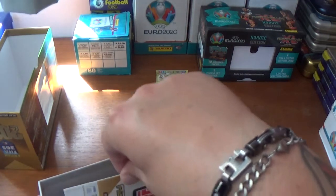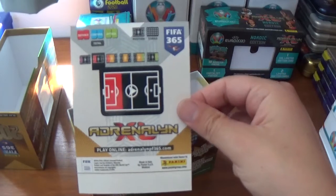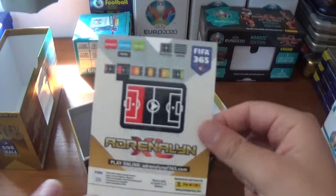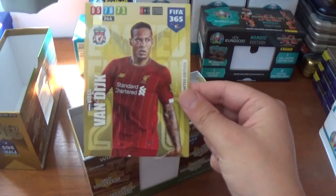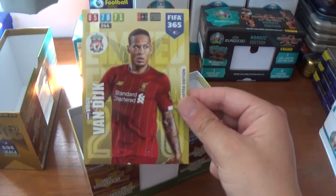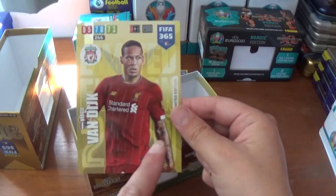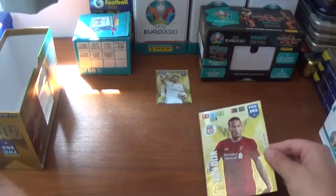Let's take out the XXL limited edition first of all. There's the back of the card — same as the standard size cards, obviously a lot bigger, it being an XXL. No codes at the bottom on these XXL limited editions. And it is the fantastic Virgil van Dijk of Liverpool and the Netherlands: 95 defence, 78 control, 71 attack, 244 in total for the Dutchman. What a fantastic XXL limited edition, with the collection name, country flag and Limited Edition 2020 in the background. Very nice.